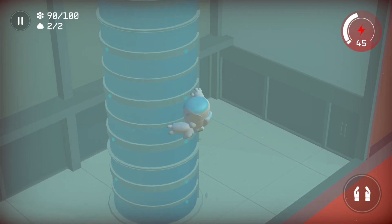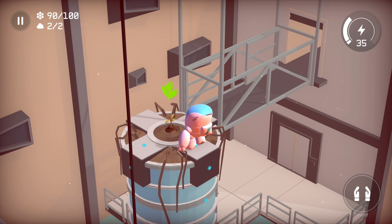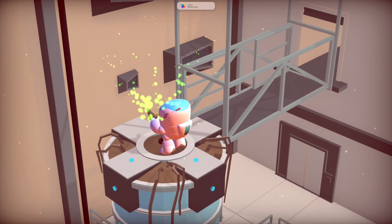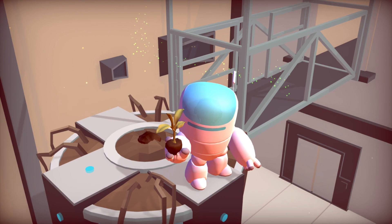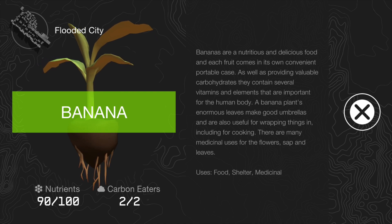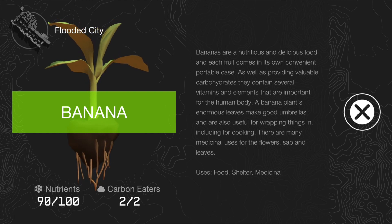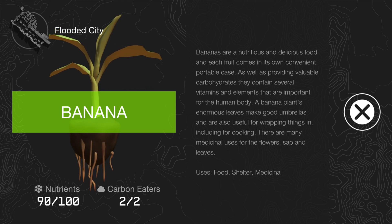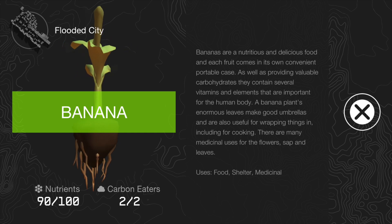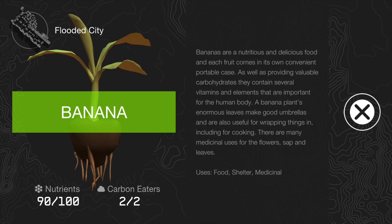There's nothing back here unfortunately. Let's just go and grab the plant. Banana saved — awesome! And I think this is gonna be a banana palm. Bananas are nutritious and delicious food, and each fruit comes in its own convenient portable case. As well as providing valuable carbohydrates, they contain several vitamins and elements that are important for the human body. A banana plant's enormous leaves make good umbrellas and are also useful for wrapping things in, including for cooking. There are many medicinal uses for the flowers, sap, and leaves. Awesome — so this thing is good for food, shelter, and medicine.